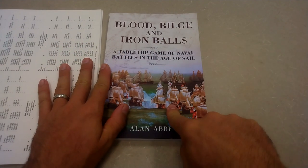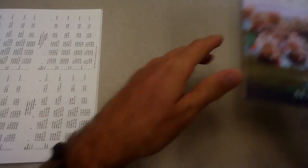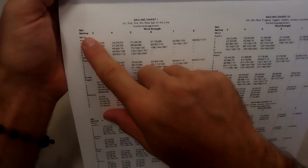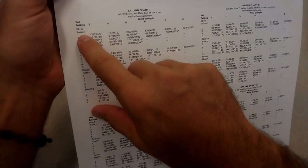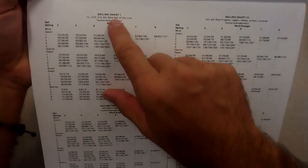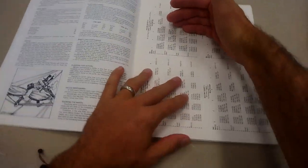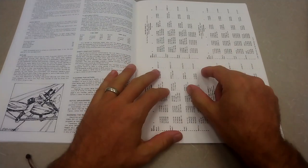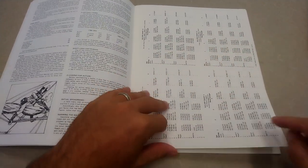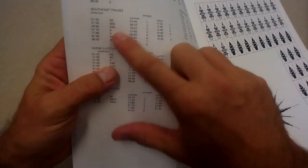With Blood Bilge and Iron Balls, you decide whether you are at full sail, fighting sail, not moving, or anchored — four steps, though really only two since you're either at full speed or half speed. But with Heart of Oak, you have to decide your sail setting — three through eight — and what is the wind: astern, quarter reach, broad reach, beating. Here are the different speeds based on vessel class, with a big chart for four different classes of vessels.